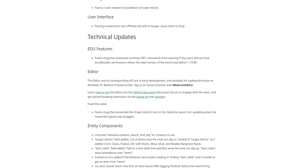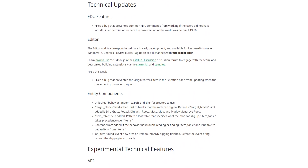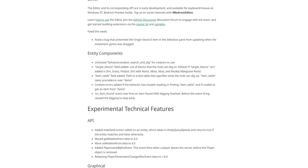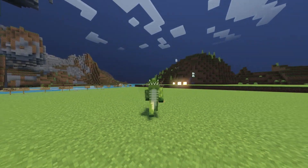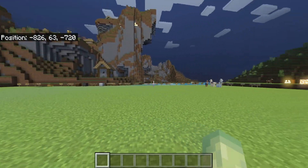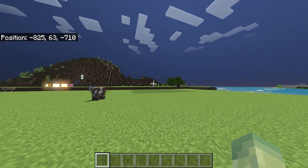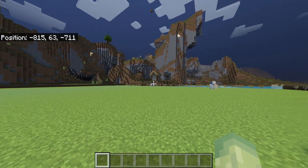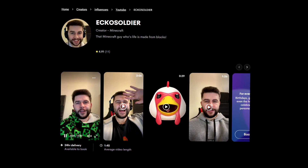I forgot to mention the technical updates, but we do have changes to the education features, editor, entity components, and experimental technical features including the API — the link is down below. I'm pretty sure I'll get players asking about Mali GPU or Adreno GPUs — I'll leave a link below to the shaders texture pack, go try it in the latest version and see if it's working for you. This week they were mainly focusing on bug fixes. Have a wonderful day — you can now book me on Cameo, link is down below.